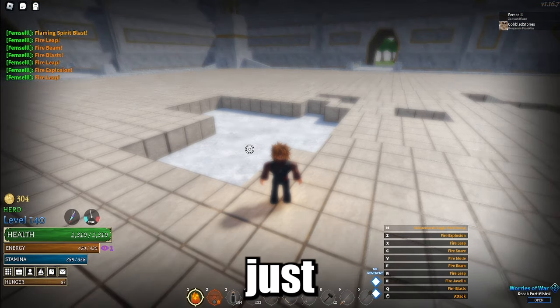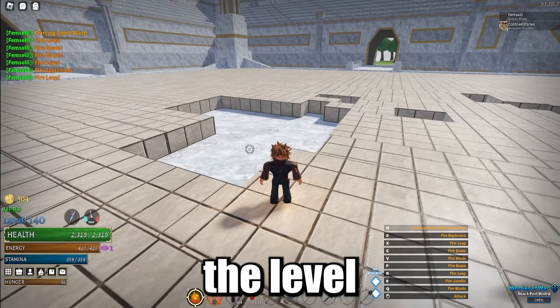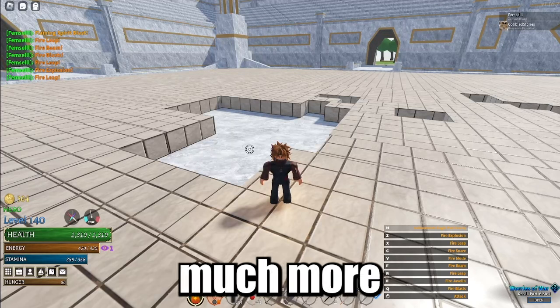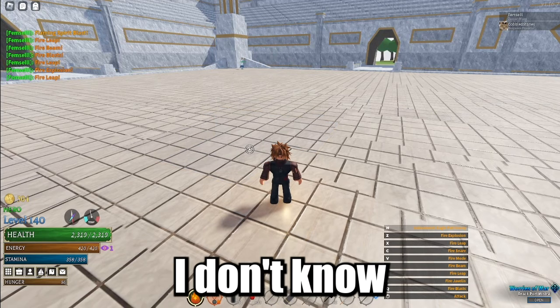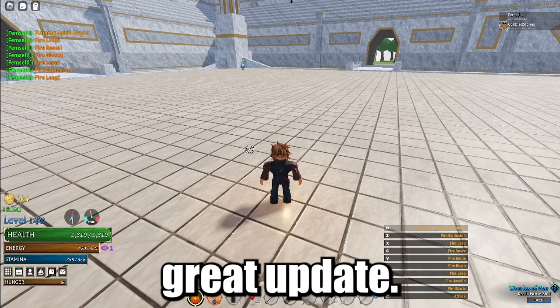For the people who want just story content, we are getting story content. I don't think the level cap is getting increased, but we are getting story content, new animation packs, and so much more than just building on an island. Clans will also be able to change their logo if they regret setting one — I don't know why this wasn't a feature sooner, but they will. This is just all around a great update.